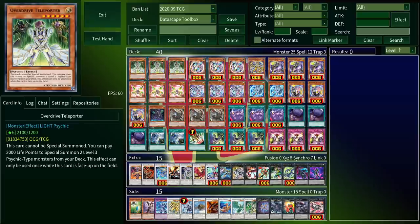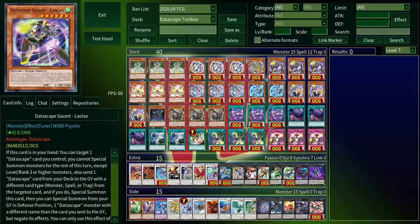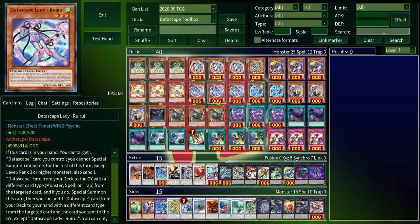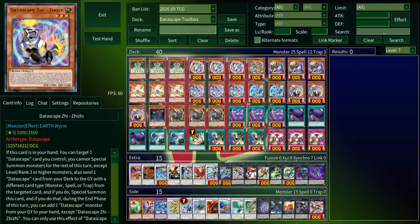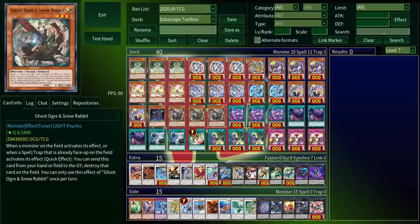Starting off with our monster lineup, we've got three Nightcrawler, three Cyber Goats, one Bunny Bot, three Techno Monks, three Spooky Moths — don't tell me that's a butterfly, I know a goddamn moth when I see one — three Robo Ladies, two Digital Cat Girls, three Pixel Puppies, one Jean Grey, and three Abominable Snow Rabbits.